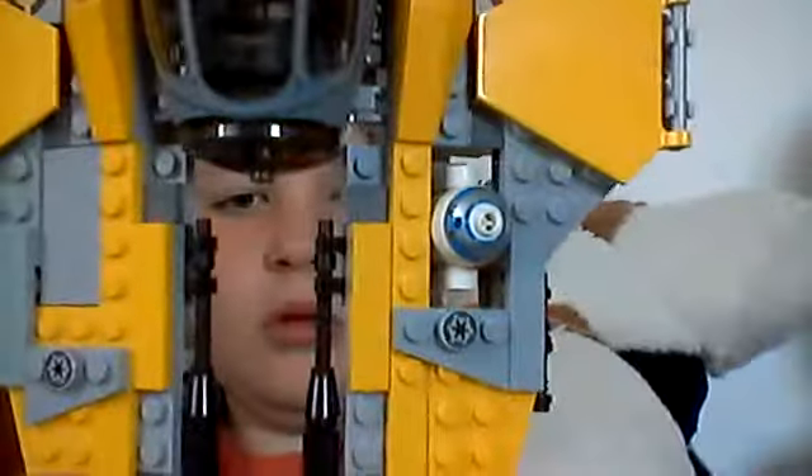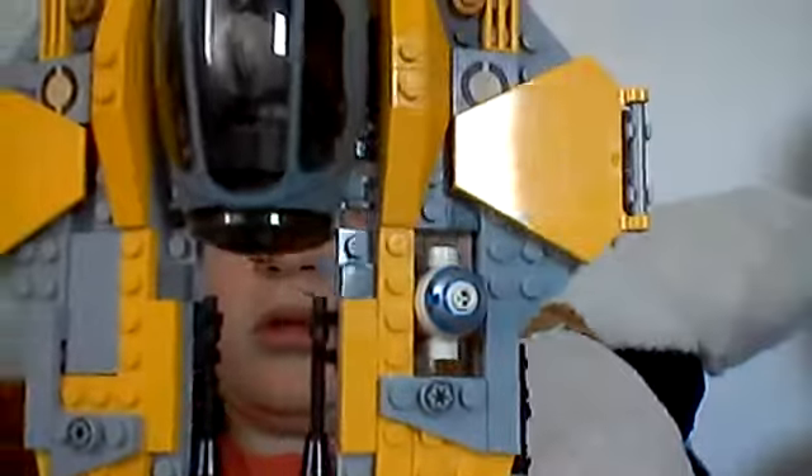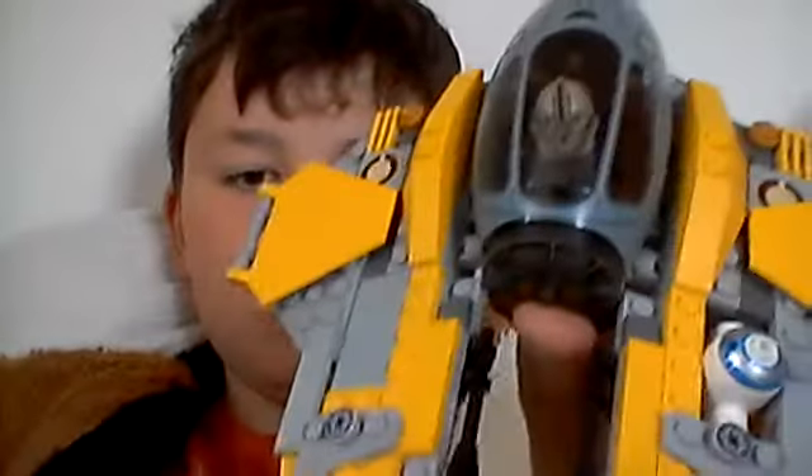Then comes the next fighter - it's a clone one. You can see the logo there. It used to be Anakin's fighter, but we modified it. It's yellow. Now it has a stormtrooper— no, a clone pilot.